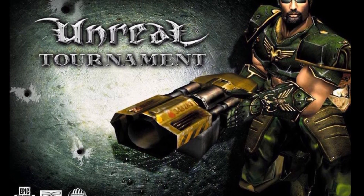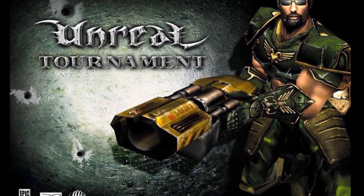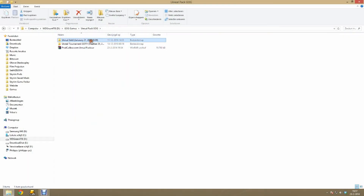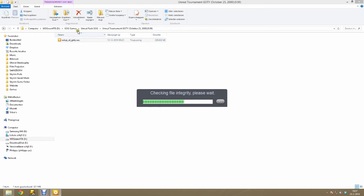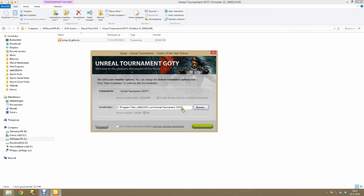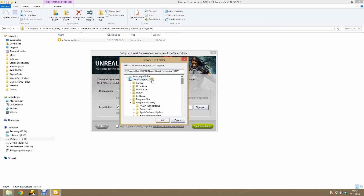Alright, so dust off your discs or your digital copy of Unreal and Unreal Tournament and let's get started. I myself actually have a lot of copies of Unreal and Unreal Tournament legally. The version I am going to use now is from Good Old Games, where I bought an Unreal pack. So our first step is to install Unreal Tournament itself. Get your disc or install it from Steam or any other digital service like Good Old Games. Please note that your installation menu looks a little bit different if you are using the disc or Steam — this window is only if you have the Good Old Games version.